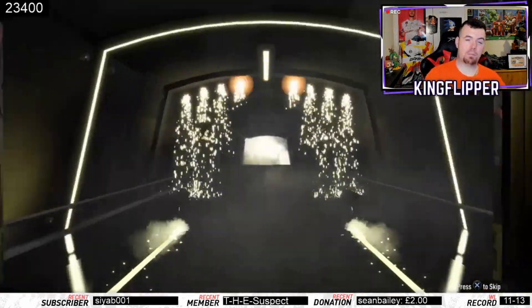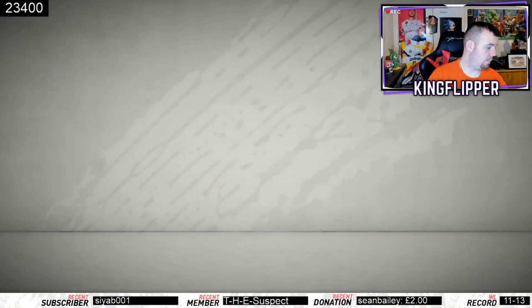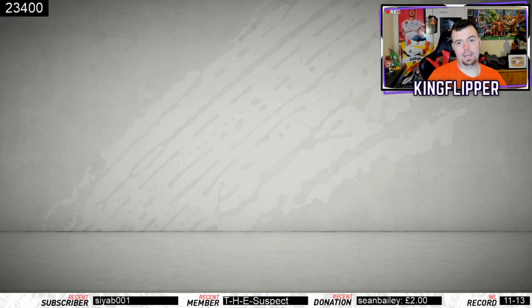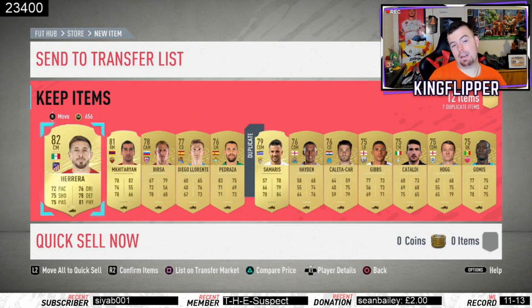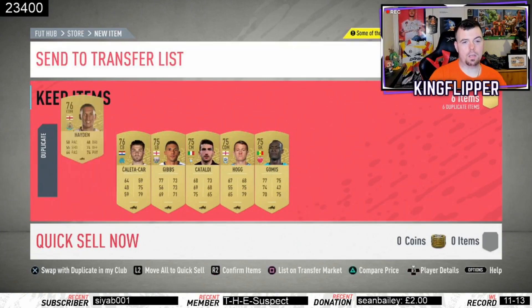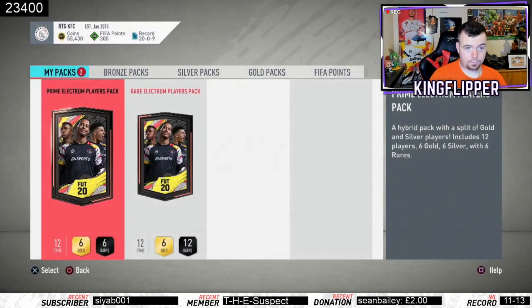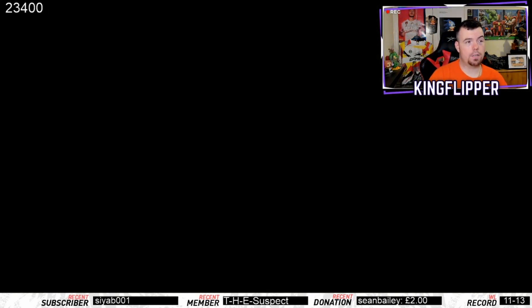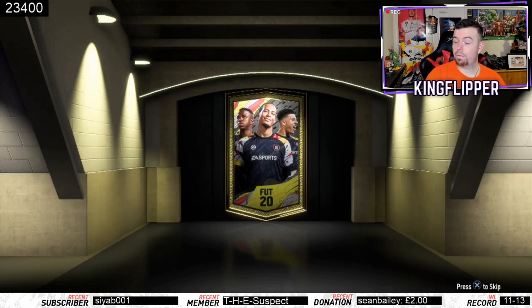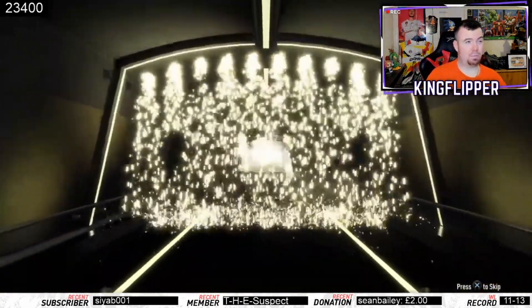Drop a thumbs up if you liked this video. Getting cack out of a 25k pack — beautiful. Oh Mickey Mickey Mickey — Herrera is worth a little bit of money but not loads, still worth something because of his position and what you need him for. If you want to see more of these SBCs don't forget to hit subscribe. Finally got a board — it's not a walkout but it's really bright.